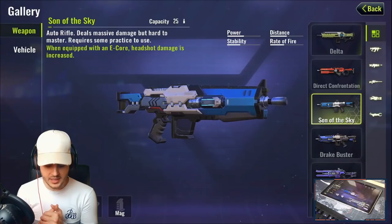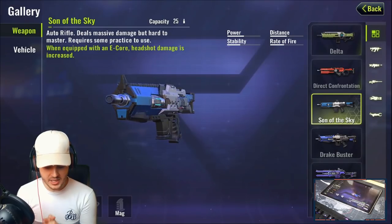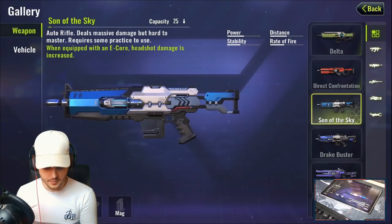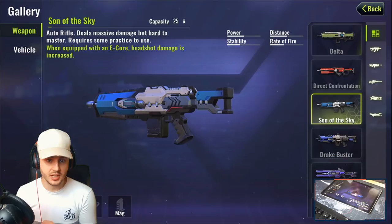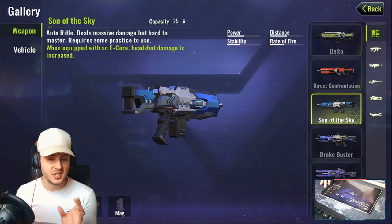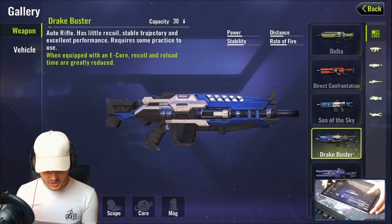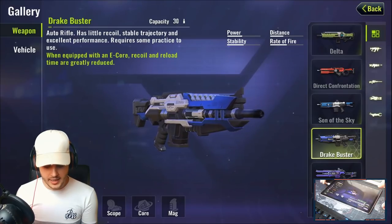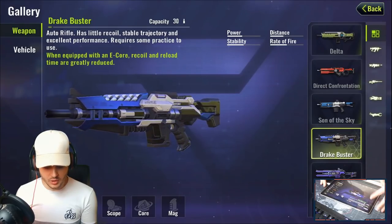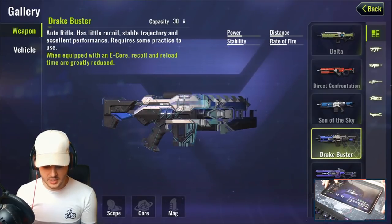The Son of the Sky is the rifle I always pick up — it deals massive damage but is hard to master. With an E-Core, headshot damage is increased, making it a three-shot headshot weapon with good aim, and a one-shot headshot when you land it perfectly. It's similar to the SCAR and is in my opinion the best rifle in the game. The Drake Buster is an auto rifle with little recoil and a stable trajectory; with an E-Core, recoil and reload time are greatly reduced.